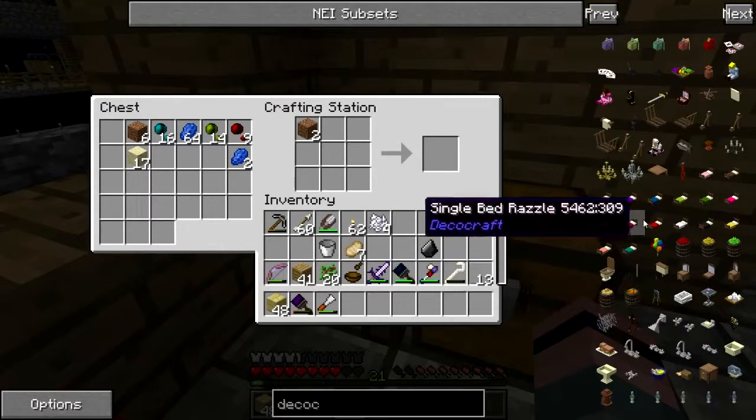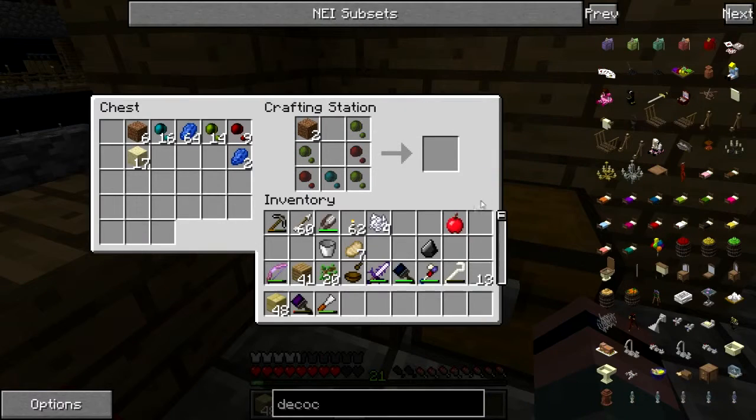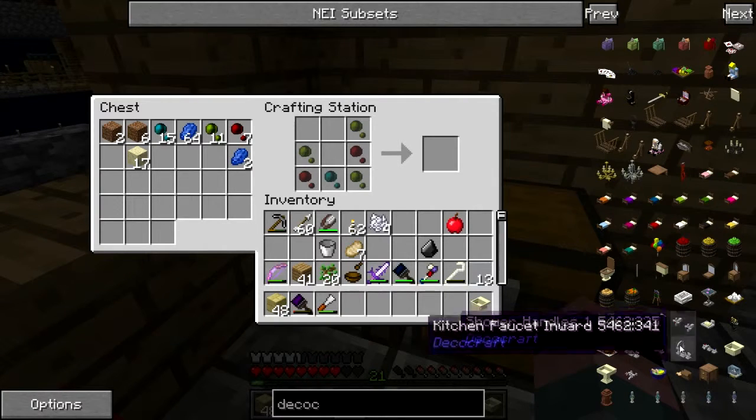Where is it? Kitchen sink. Okay, I won't get that out of here - one blue, three green, two red. Give me that. Isn't the faucet a separate thing? Yeah.